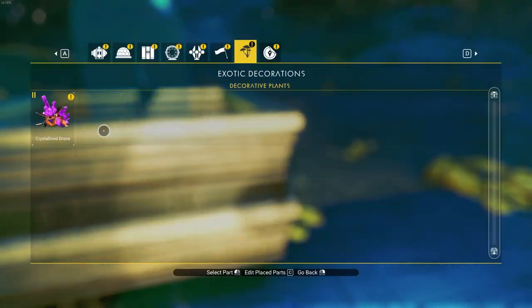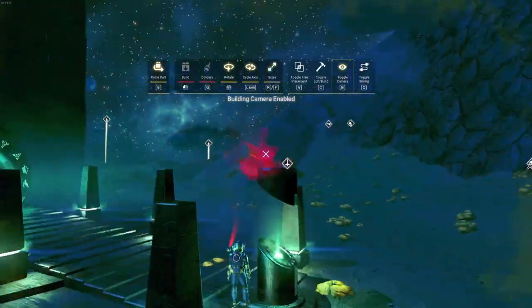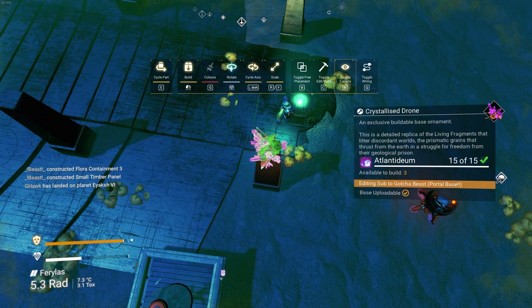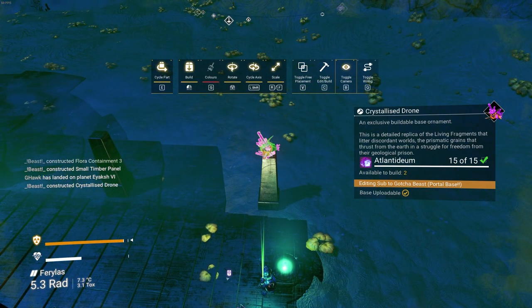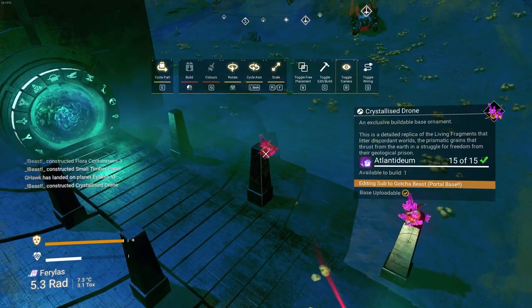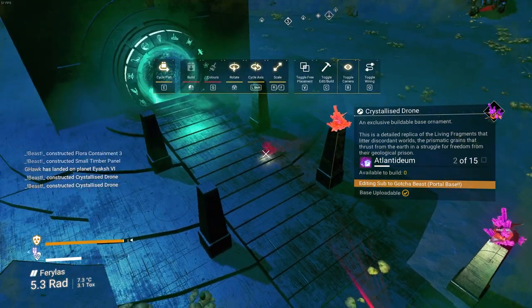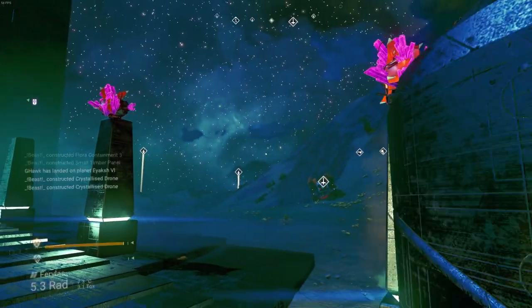First things first, you're going to want to go ahead and get your own portal base. Due to the fact that we are stuck on Phase 5 and we now do have access to the base computer, we are going to be able to build our own bases. This will allow us to build our own portal bases. When you build your own portal base, whenever you use a portal, you will actually not have to worry about costs anymore of charging the portal. All you have to do is enter in your glyphs, go where you want to go, return, and be happy. This is why people build portal bases.